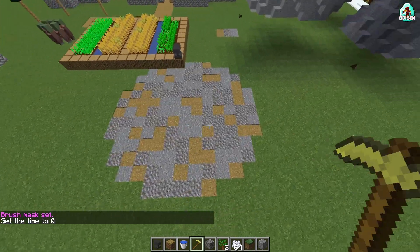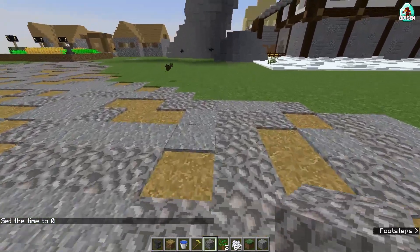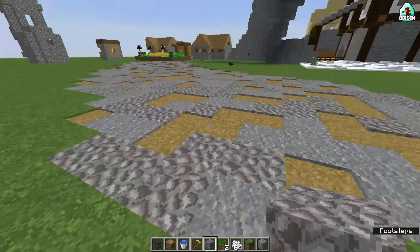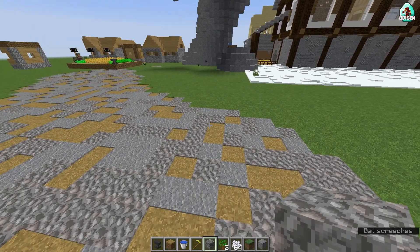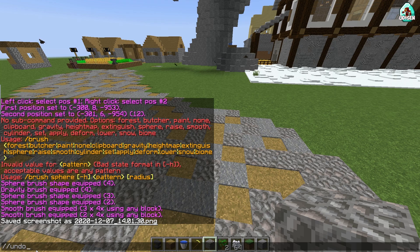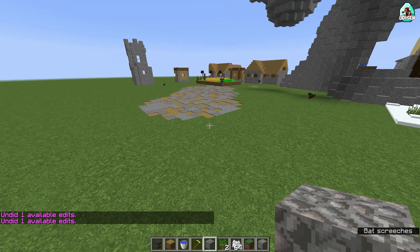After that, press right mouse button and we build our path. Wait a second — it is too huge for me. It is a six block radius. So we need a three block radius instead. If you don't like what you did, use the command double slash undo. And you will undo your latest action, as you can see.